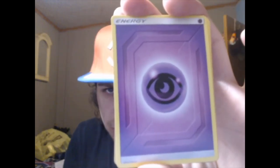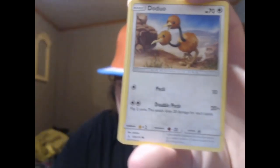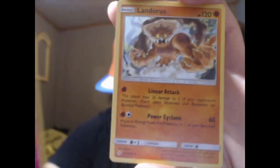We'll go Unbroken Bonds, then Cosmic Eclipse, and save Evolutions for last because I think that Charizard is worth more than the Reshiram & Charizard. Starting off with Unbroken Bonds — can we pull said Reshizard? Psychic Energy, Duskull, Haunter, Lieutenant Surge's Strategy, Koffing, Doduo, Poliwag, Spritzee, Lickitung. Reverse Holo Togekiss and a Landorus Incarnate — a pretty weak holo, but it is a holo.